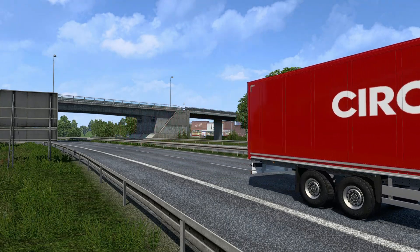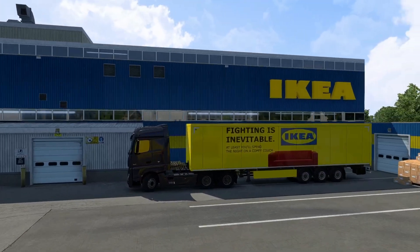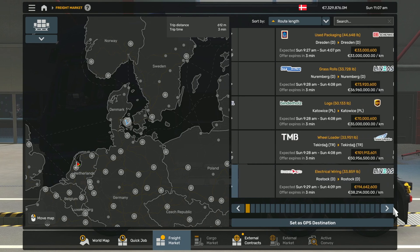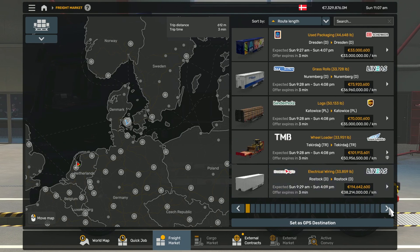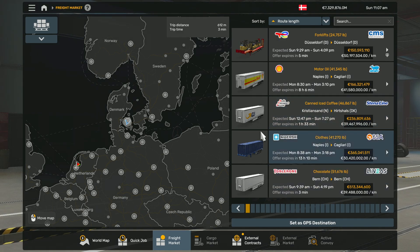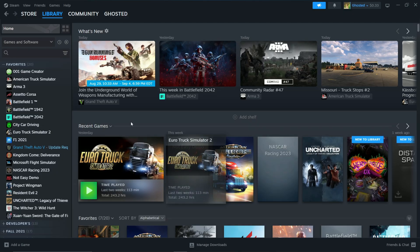Hi, everyone. In this video, I'll show you how to get real companies in Euro Truck Simulator 2. This mod will replace the existing fictional companies seen in the game with real-world companies. For example, IKA would now be IKEA. Let's get started.